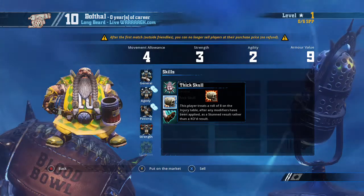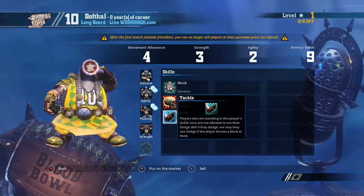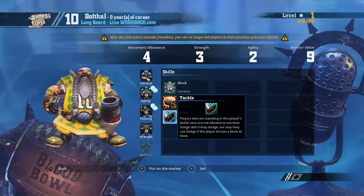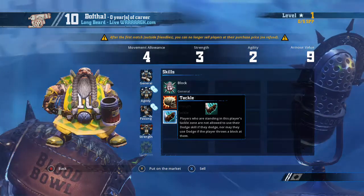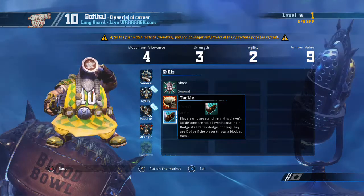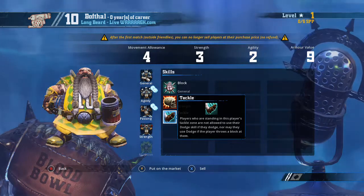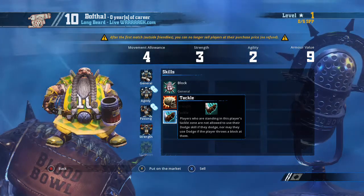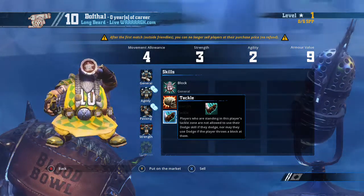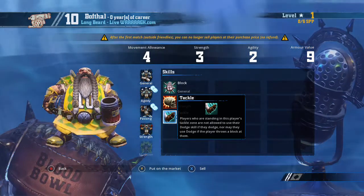We're talking linemen up front that can take a punch. And Tackle means players in this player's tackle zone cannot use the Dodge skill if they dodge, nor if a block is thrown at them. So as you can see, they're sort of a defensive and punchy unit. You're not going to run laps around anybody or pull a Barry Sanders. It's more about slowly but surely moving forward behind these longbeards who are very strong.